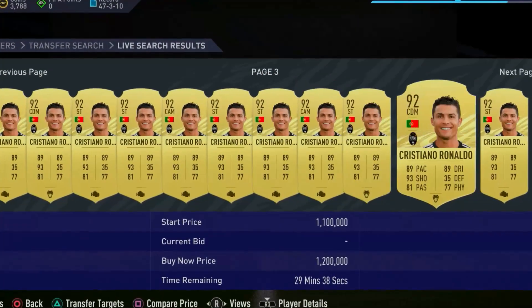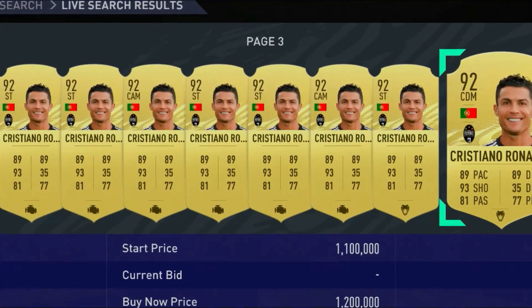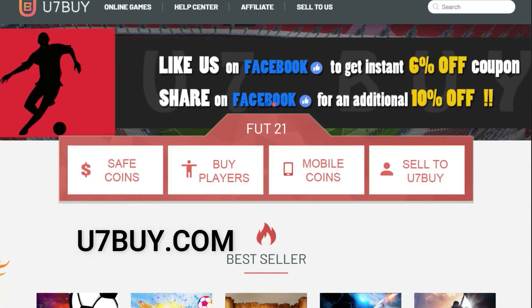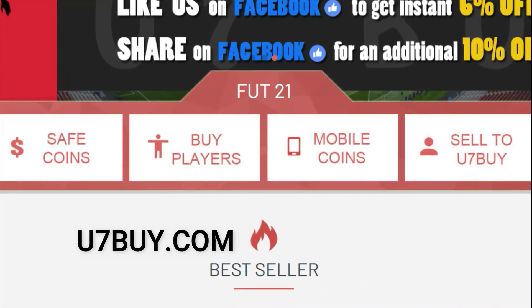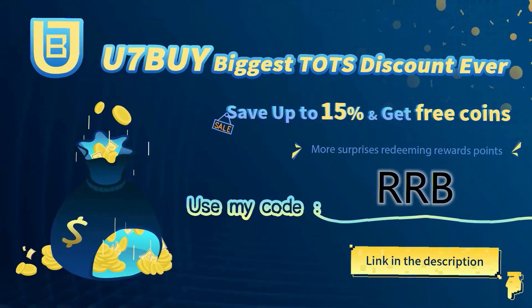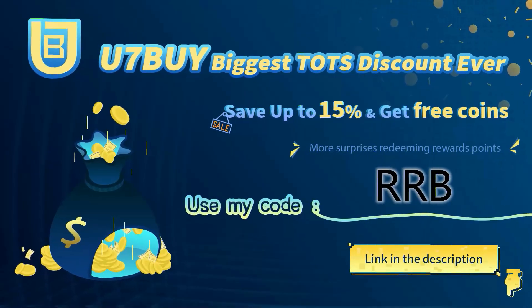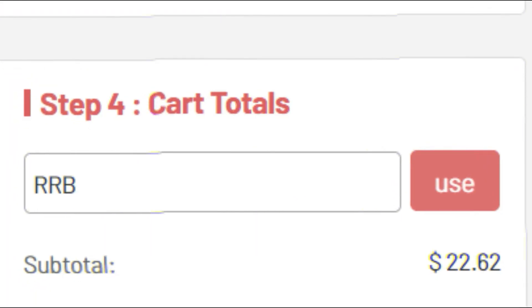Do you want to buy the best players in FIFA 21 Ultimate Team? Well, if the answer is yes, don't buy FIFA points. Just head over to u7buy.com for your cheap, fast, safe and reliable Ultimate Team coins. And during the Team of the Season period, u7buy have their biggest discount ever where you guys can save up to 15% off your order by using my code RRB at checkout.